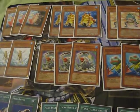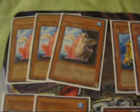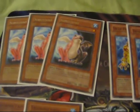Three Substitodes — these are the main engines for the deck. Basically, it just gets all your frogs into the grave so you can combo it up with Mads Driver and Ronin Toten.